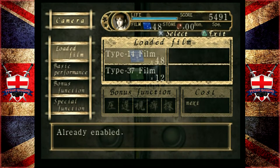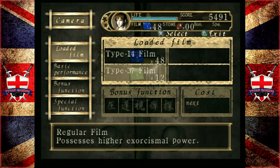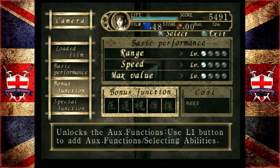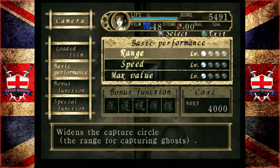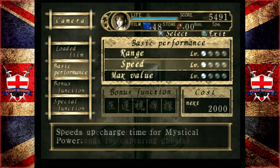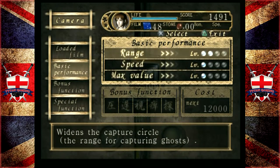That's what film we've got to load. It's kind of an interesting sound effect there trying to load it in. Basic performance, bonus functions, special functions - unlocks the aux functions. I would like to upgrade the basic functions, I think. Widens the capture circle - I get the feeling that's going to be a useful feature. Wow, that gets expensive.